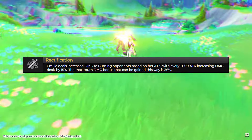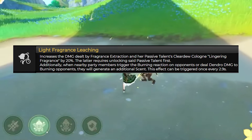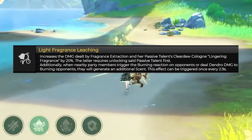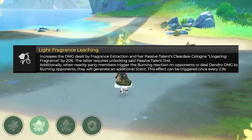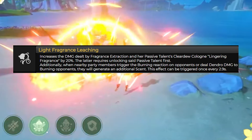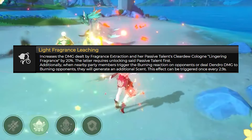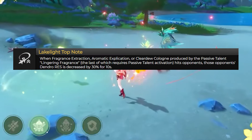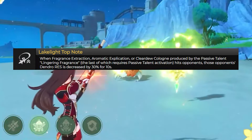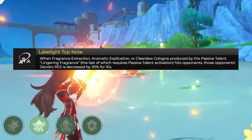Her C1 increases the damage dealt by Fragrance Extraction and her passive talent clear dew cologne, Lingering Fragrance, by 20%. Additionally, when nearby party members trigger the burning reaction on opponents or deal Dendro damage to burning opponents, they will generate an additional scent. This effect can be triggered once every 2.9 seconds. Her C2: when your skill, your ultimate ability, or your clear dew cologne passive talent hit opponents, those opponents' Dendro resistance is decreased by 30% for 10 seconds.